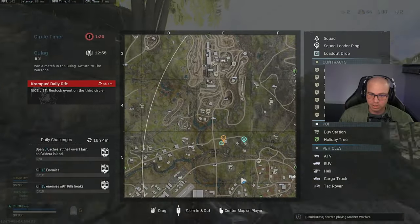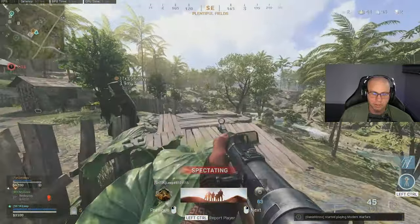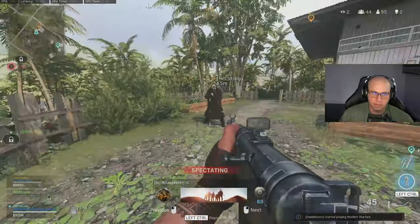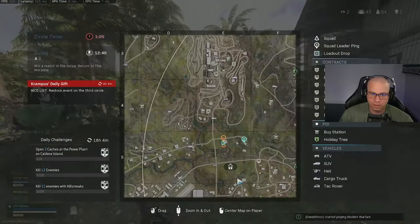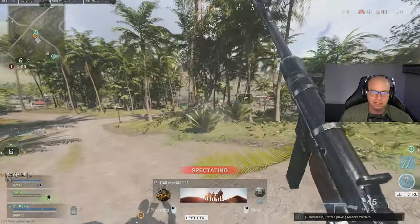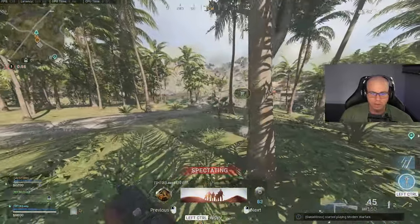Another 30 seconds just walking to the buy station again because we don't have a vehicle. A lot of players want to avoid vehicles because they don't want to draw attention. However, early game with an early circle, there's really no reason for that. Late game, I get it — you want to use your positioning and stealth. But early game, just drive around. You'll be fine.